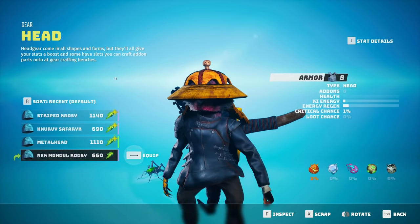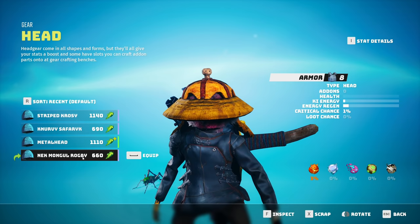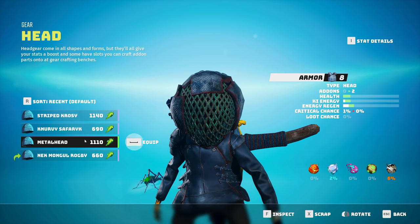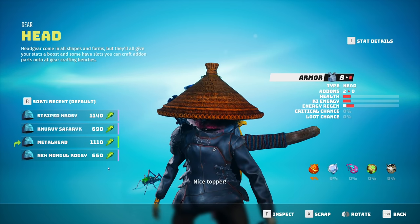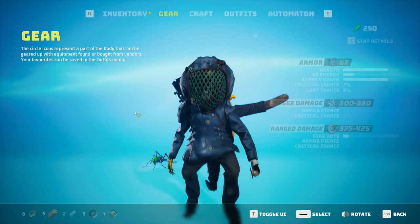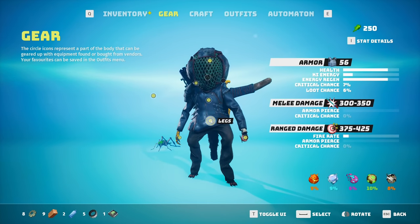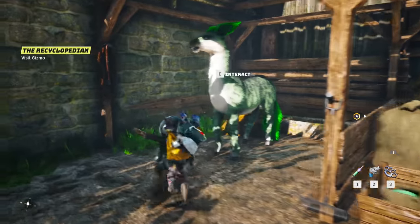Do we have anything for here? No. How's our head? We've got a neck mongolian rugby - oh that gives me better everything, nice topper! Wow, you can't even see our face now - that's funny. Any shoulder stuff, back stuff, torso stuff, legs - not really. Let's sell this stuff and I guess we could get a mount - that sounds kind of cool.